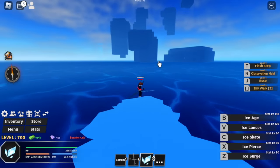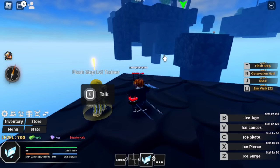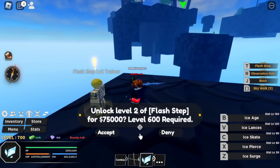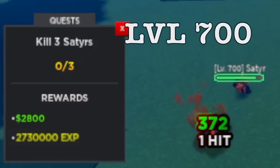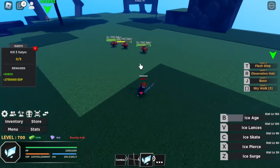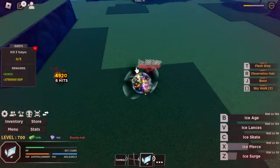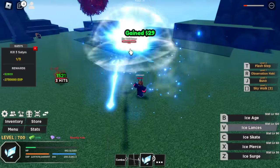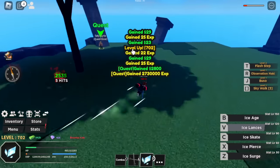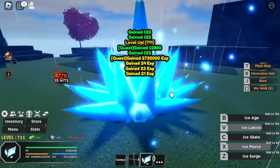At level 700, next area — the three islands. You can unlock your Flash Step level 2 here. 600 level is required plus 750,000 bellies. To grind, you need level 700. Our target would be three Satires. Lure them — V skill, Z skill, X skill, and one V skill is enough. One combo is enough to burst them. Grinding here will be a lot easier if you use your skills properly.